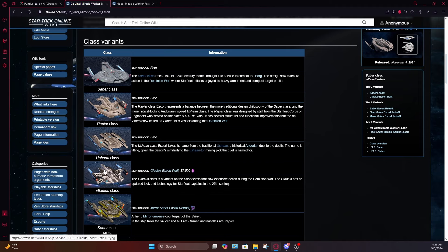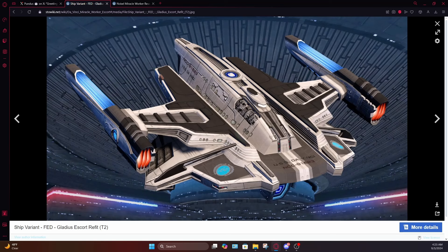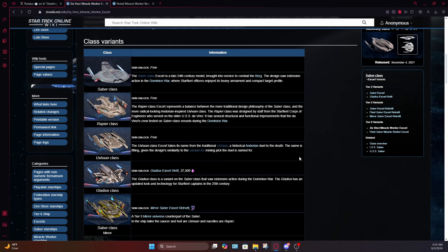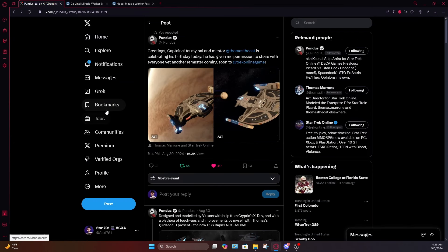Just wanted to share this in case anyone hasn't seen it yet. The Rapier is getting a remaster, which means the other Saber variants are probably getting revamps as well. I'm really curious what those will look like. The Gladius will probably stay pretty close to what it looks like now since it's meant to be the STO era version of the Saber class — using the Type 6 hull, it would end up being revamped to use the Odyssey hull. I'm wondering if the Yushan could end up being a TMP era ship, since the nacelles on it really scream TMP era to me.